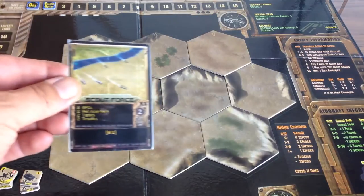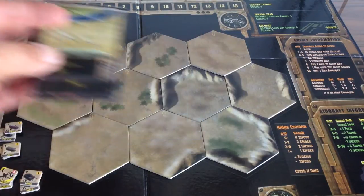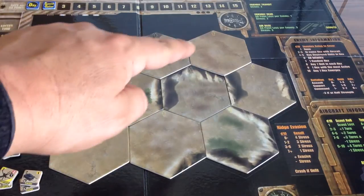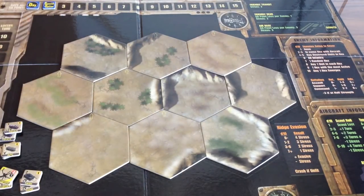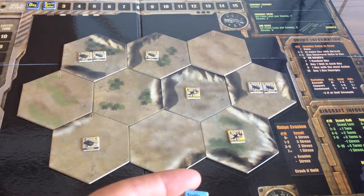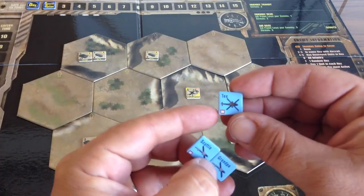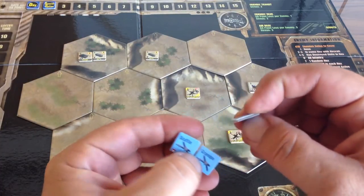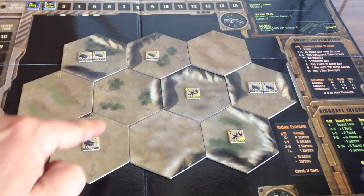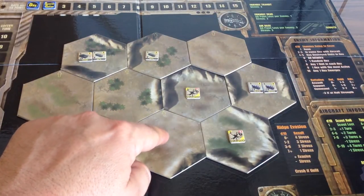Once your terrain tiles are set up, look at your battalion card and get the enemy counters listed on it. Roll one d10 for each enemy unit and place it in the hex number the die tells you. Now with our enemy units placed, we have a better picture of our tactical situation. Next, we place our friendly aircraft. Each pilot has their own counter with an indication for either high altitude or low altitude. We can place our aircraft in any edge hex to enter the map. If it's an aircraft capable of hovering like a helicopter, it can be placed in the middle of a hex in a hover, or at the inside edge of an outside hex. Helicopters can move zero or one.